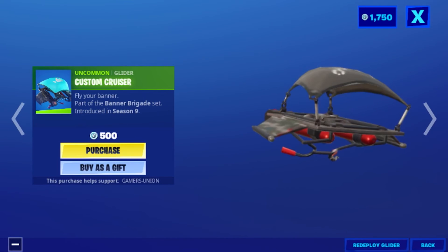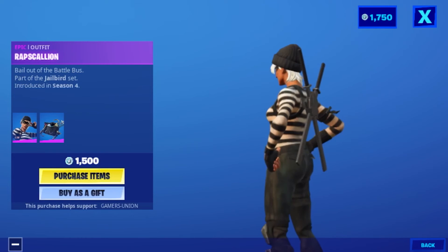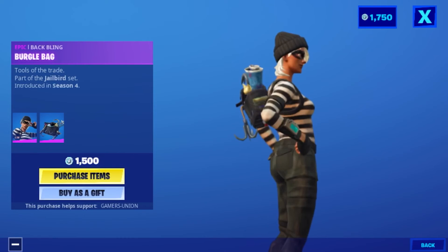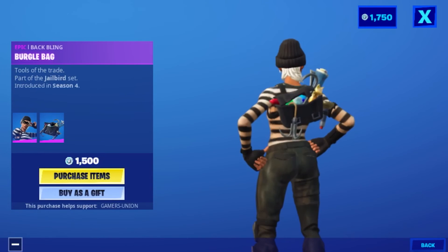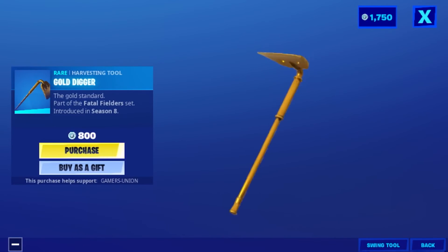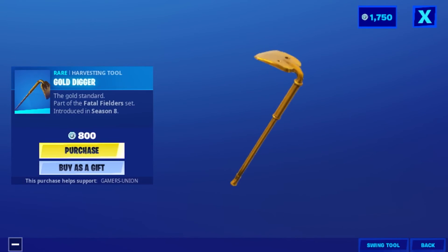Epic outfit Alpha Rapscallion — 'bail out the battle bus' — part of the Jailbird set, introduced in Season 4, 1500 V-Bucks. Epic back bling Virtual Back — 'tools of the trade' — part of the Jailbird set, introduced in Season 4.